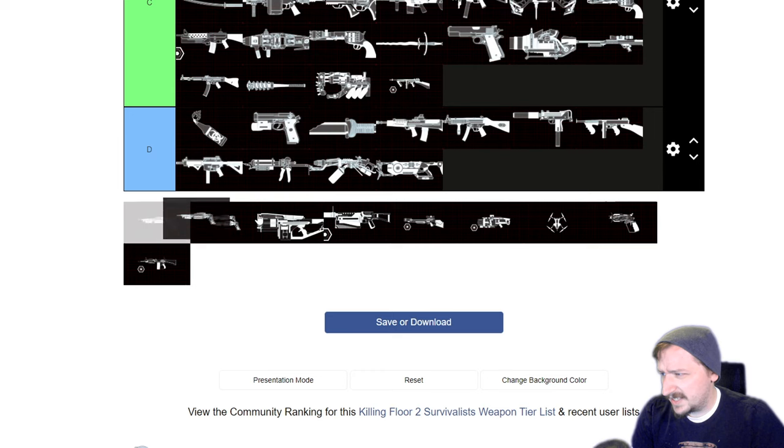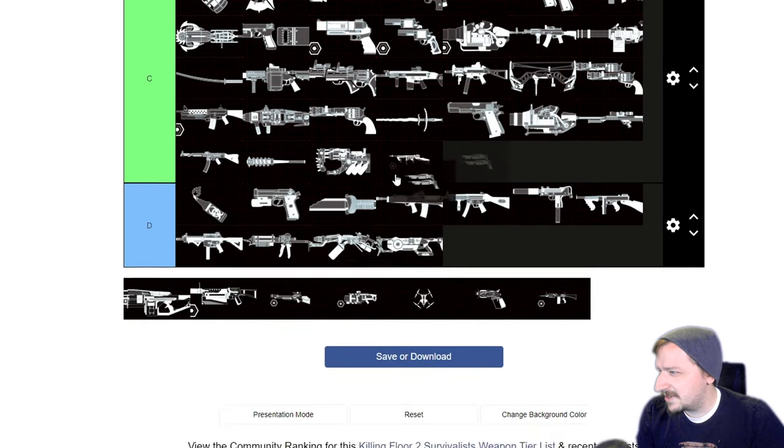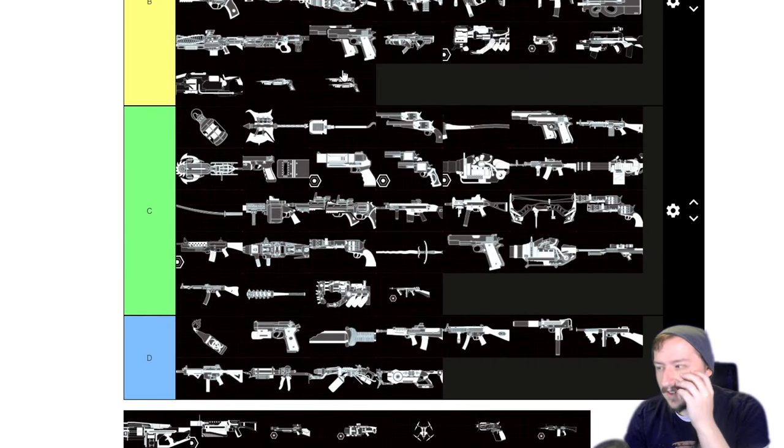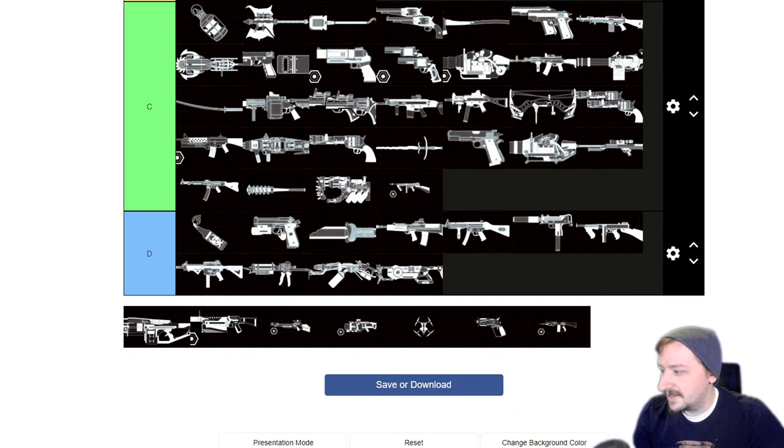The Piranha Pistol — a single one is pretty decent on Survivalist; I believe it counts as a melee weapon so you get bonus movement speed, and you can block and parry with it. Probably B tier. Same goes with the Dual Piranha Pistols — they're not as good as they are on Berserker or Gunslinger, but they're still fairly solid on Survivalist.